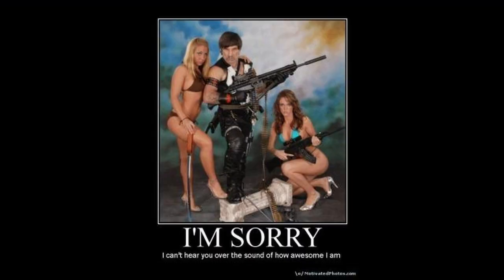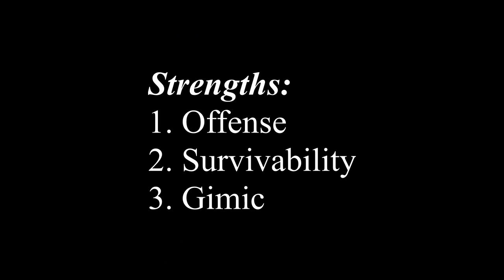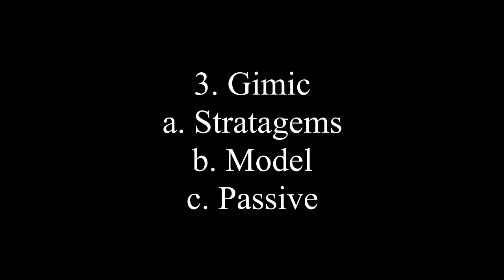All the special characters modify factions extensively. The strengths are set in a rule of threes. The two primary strengths of offense are ranged and melee. The two strengths of survivability are armor and numbers. Finally, each faction typically has a gimmick, and it lies in one of three categories: either they have really strong stratagems, a really powerful model, or a passive ability.